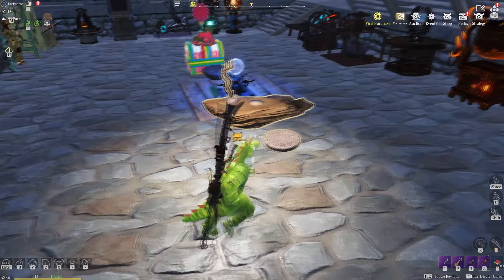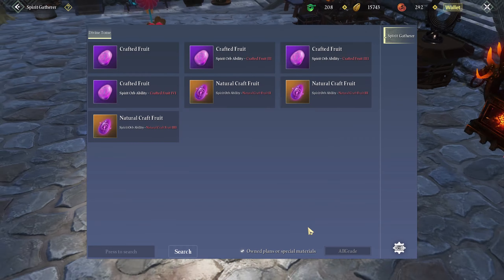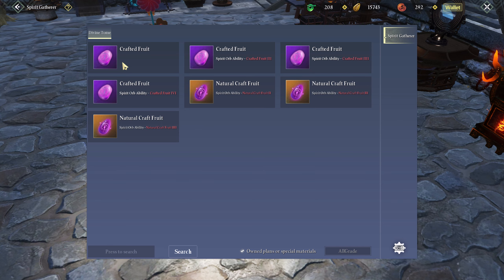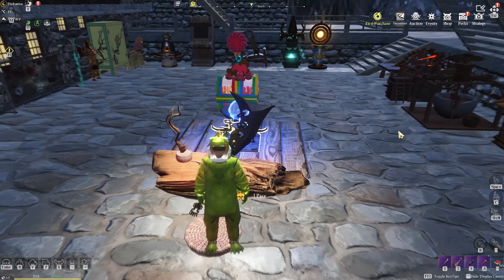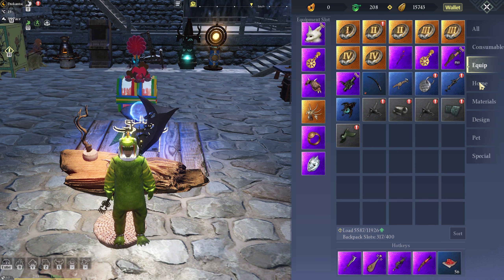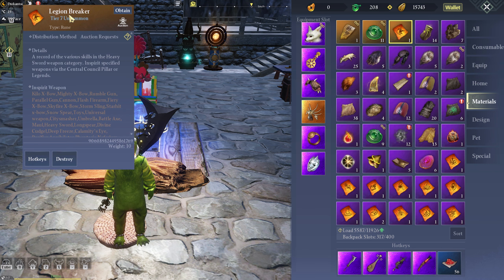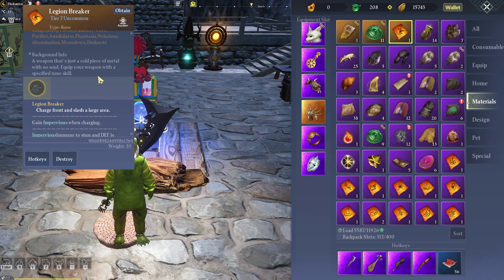Another thing I want to do today — I don't think we have enough chimera land hide — oh yes we've got enough hide! I'm gonna make two of these guys. I already made one right? Let me show you — I crafted that legion breaker. I don't know if it's good or what, but I'm just gonna hold on to it for now.